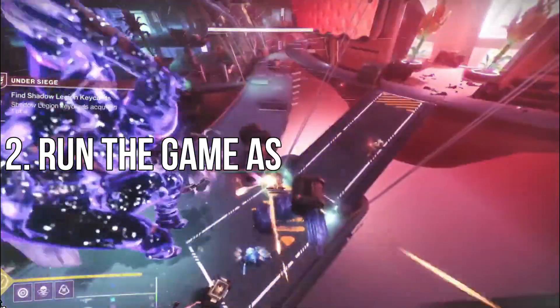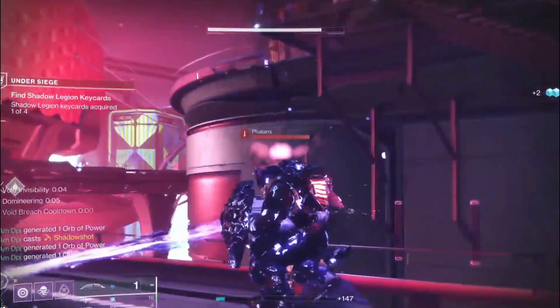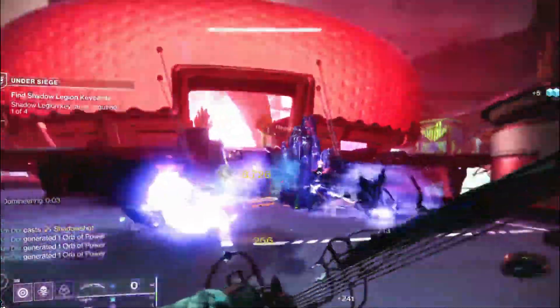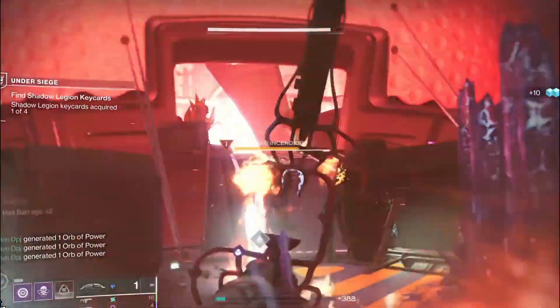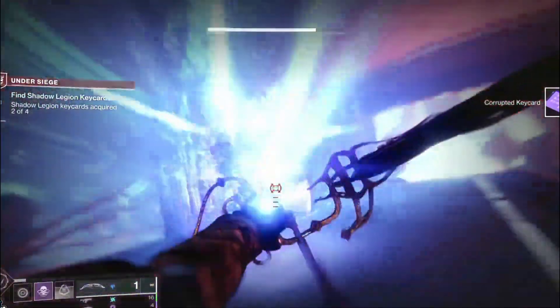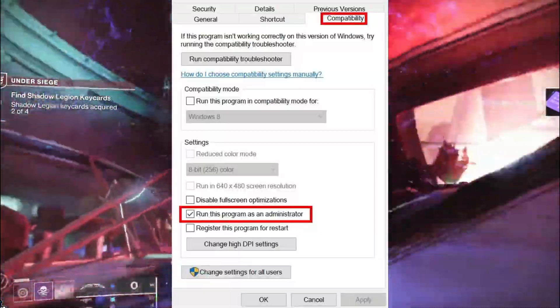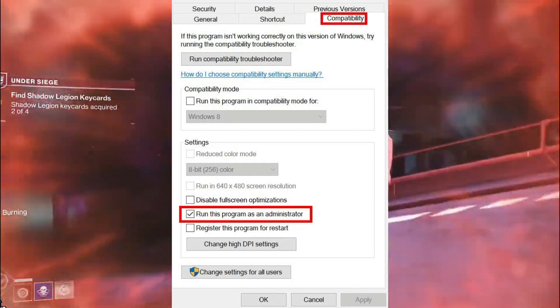2. Run the game as an administrator. You should also run the Destiny 2 Lightfall game executable file as an administrator to avoid user account control related privilege issues. To do this, right-click on the Destiny 2 Lightfall EXE shortcut file on your PC, select Properties, click on the Compatibility tab, and make sure to click on the 'Run this program as an administrator' checkbox to check mark it.